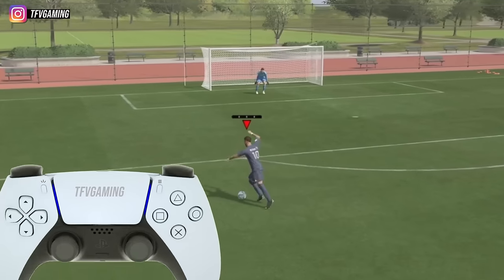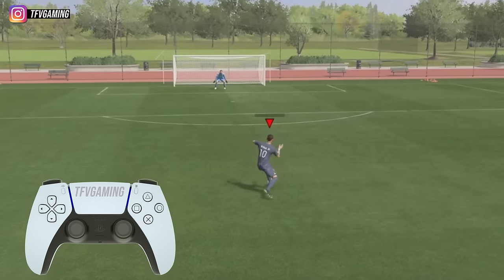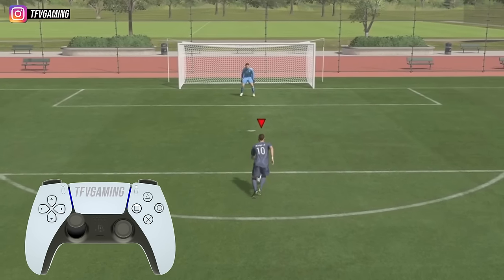To perform the standing fake shot, press the shoot button and then press the pass button, making sure you're not holding anything, and you should see your player come to a halt instantly.